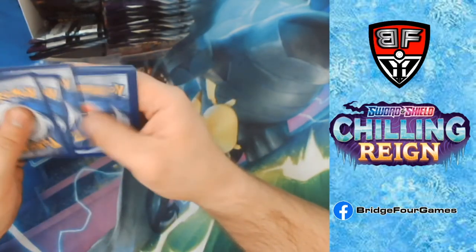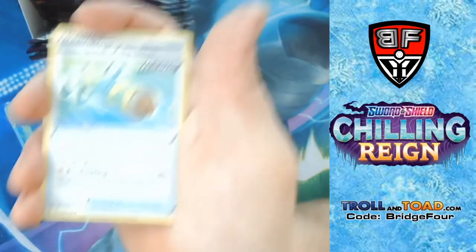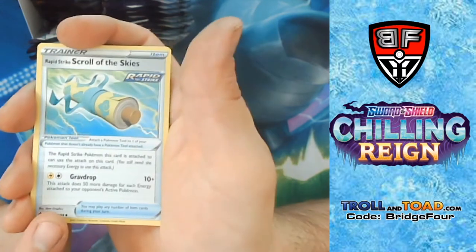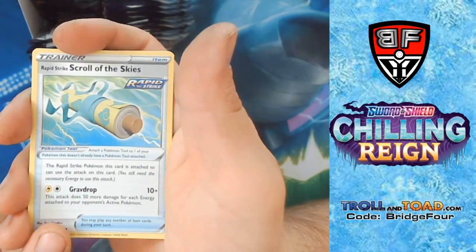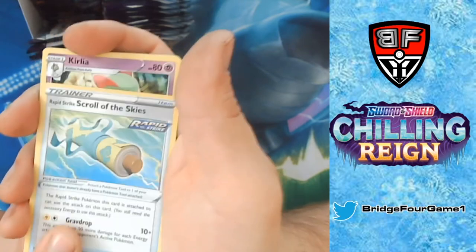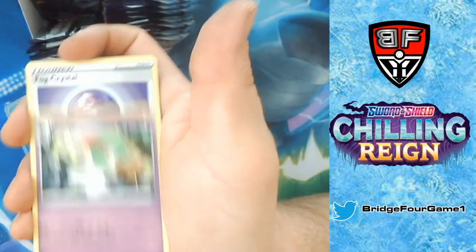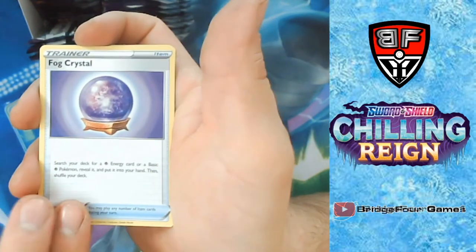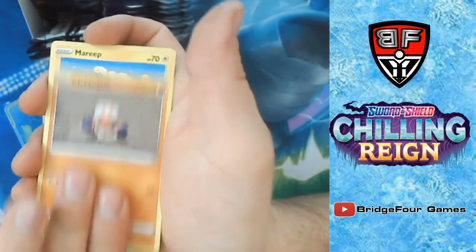Fighting Energy, Rabbit Track, Scroll of Skies — '50 more damage for each energy attached to your opponent's active Pokémon' — that could be okay, but it really relies on what your opponent's doing. Fog Crystal is amazing. Weedle and Clobbopus.